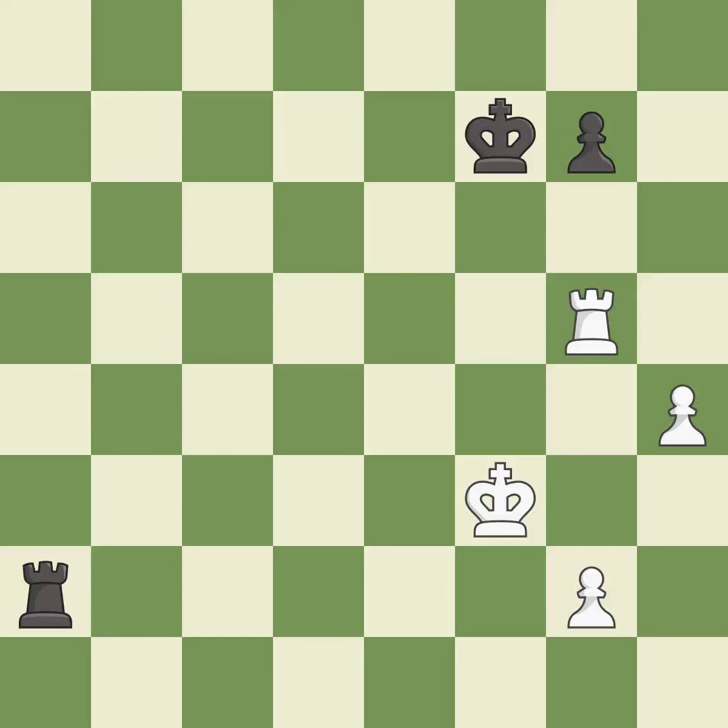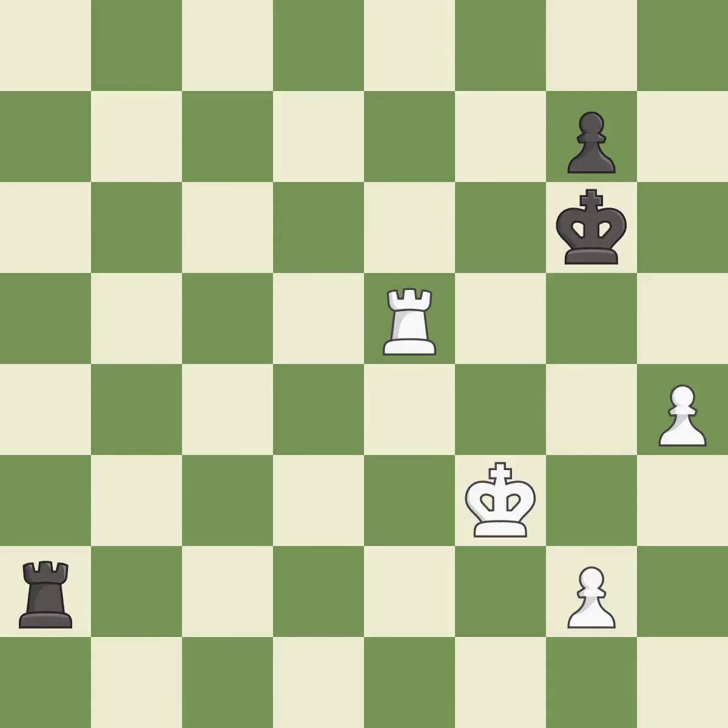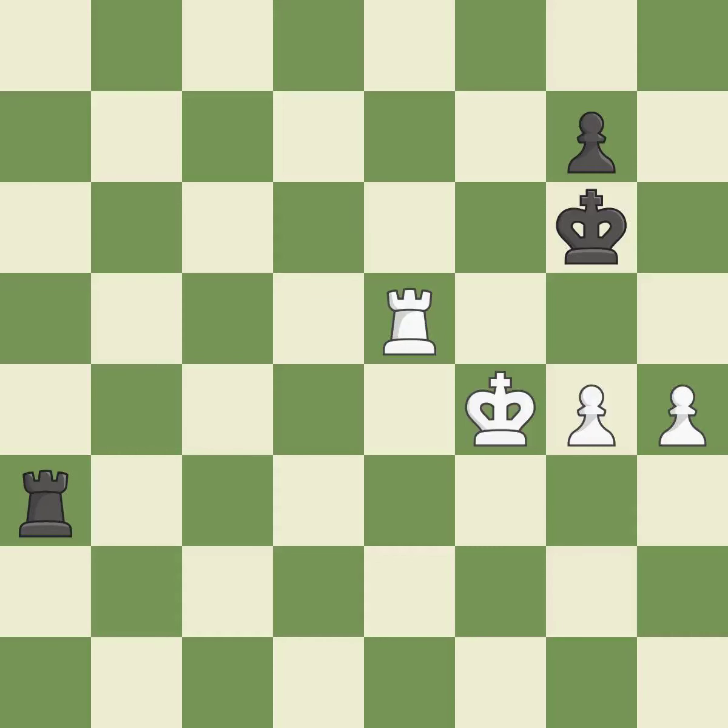This move puts the rook on a safer square — it is excellent. That's what I would have recommended — it is best. A solid choice — it is excellent. A very strong play — it is excellent. Right on target — it is best. This evades the check from the rook — it is excellent. One of the best moves — it is excellent. This blocks the check from an opposing rook — it is excellent. This move puts the rook on a safer square — it is excellent.